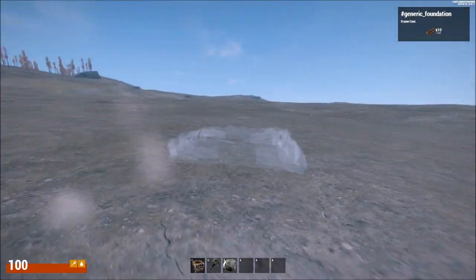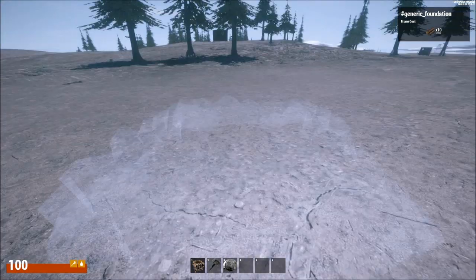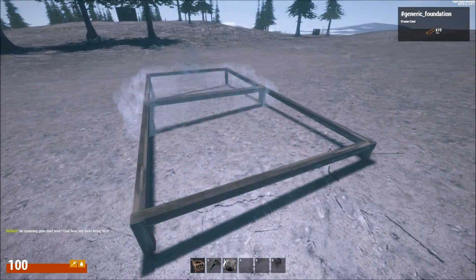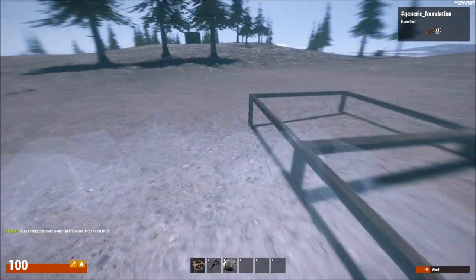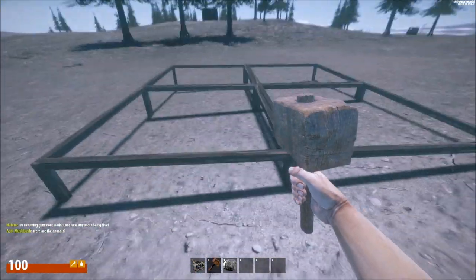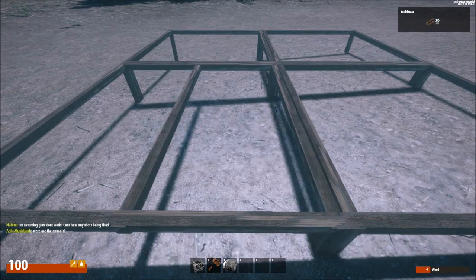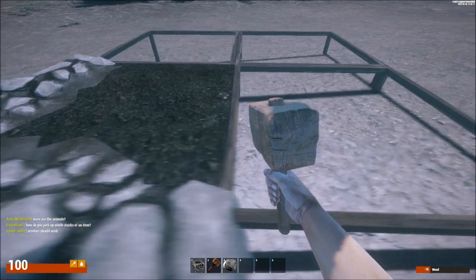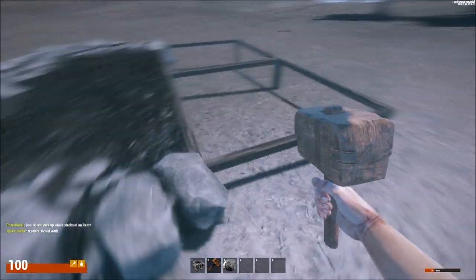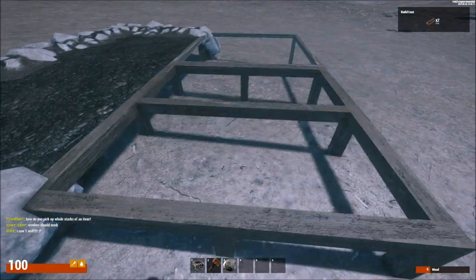I kind of like how the graphics are looking. Oh, I just made something — okay, I'm making things. Wait, but how do I build the walls for it? I guess that answers that question. What the heck, you can just like slap it into position.